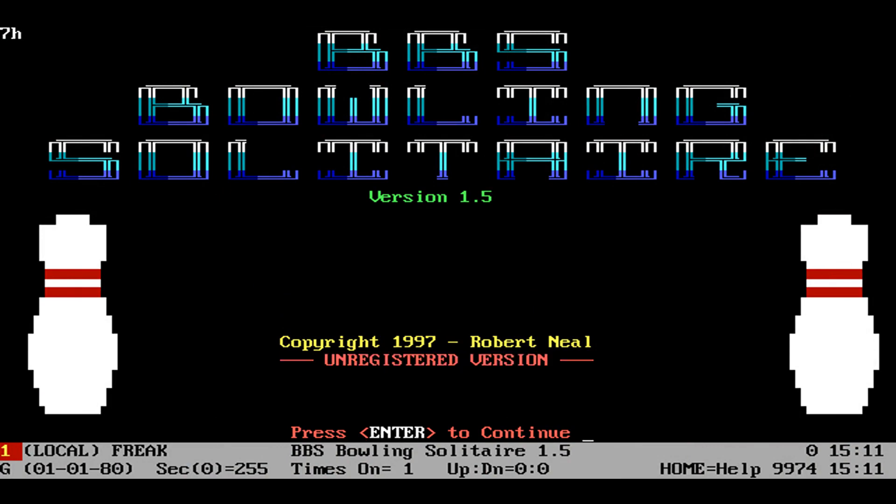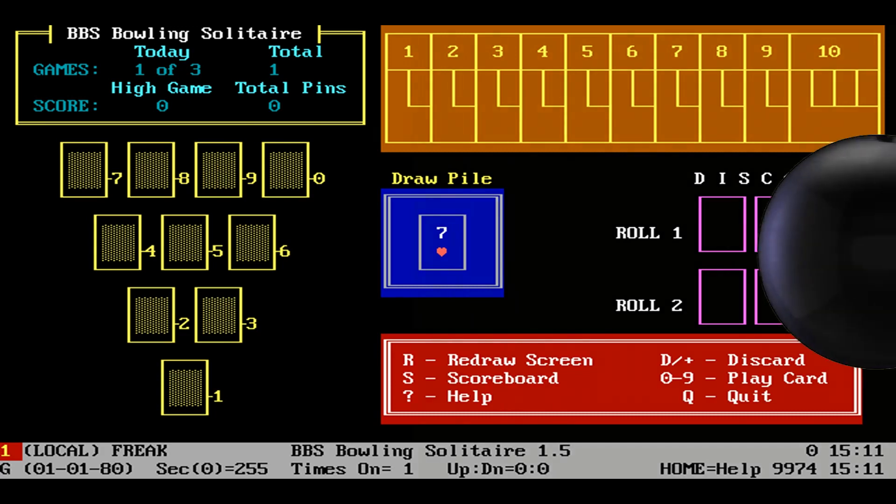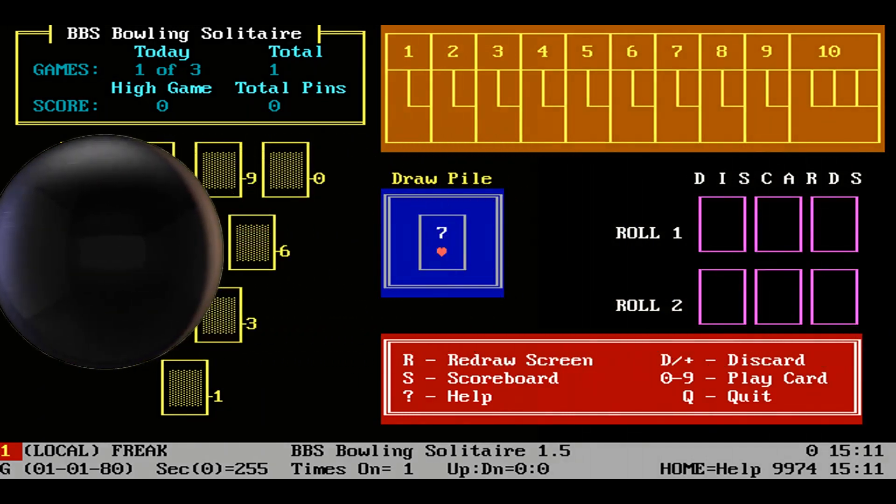I love this logo's typography — classic antsy design here. The object of solitaire bowling is the same as bowling itself: you have to knock down 10 pins to score in your frame.